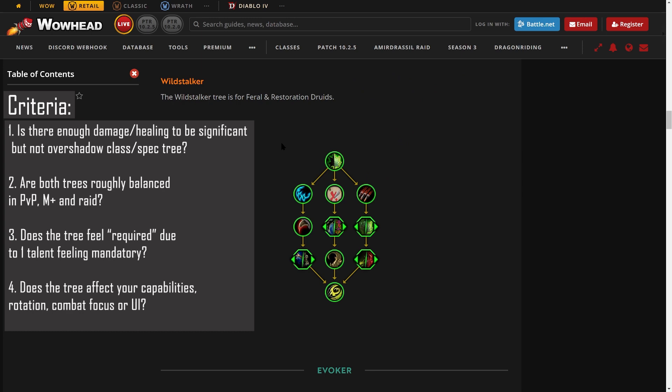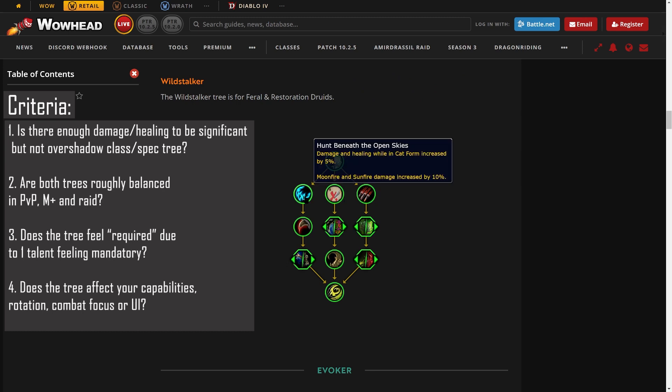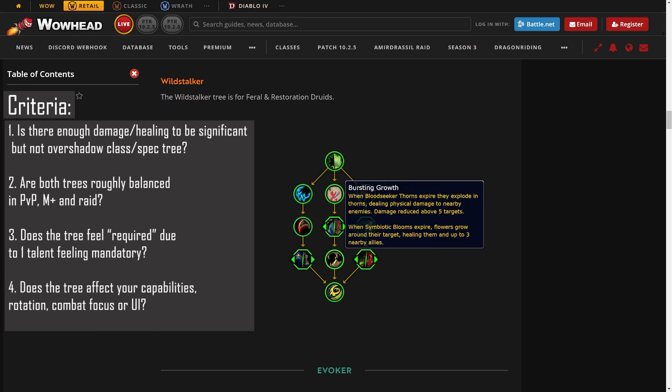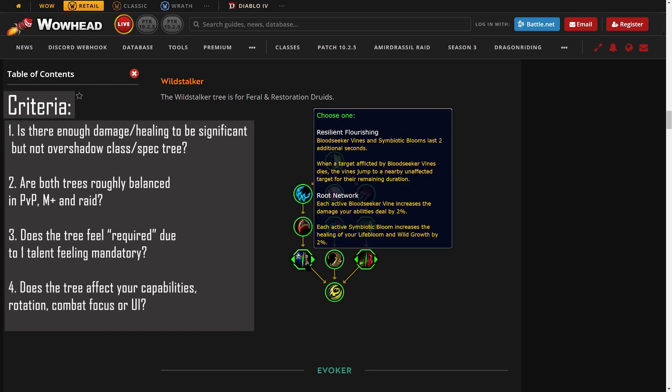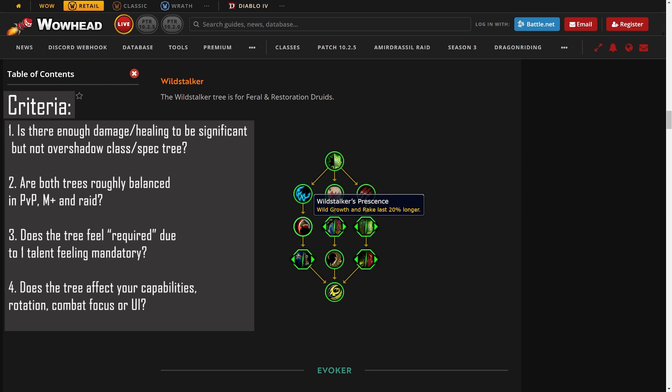The second major criticism is the same as Keeper of the Grove: all of these talents are just passives — a percentage buff here or there — that either affect everything or affect a few things, but not enough to play around. Other healers got talents affecting their utility, mobility, cooldowns, and rotational abilities tying into many different aspects of the spec as a whole. None of these talents do that for Resto Druid. Even Wild Growth lasting 20% longer doesn't change how I plan to use Wild Growth — it's just a number go up talent.